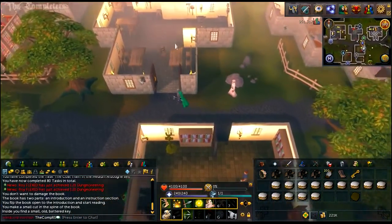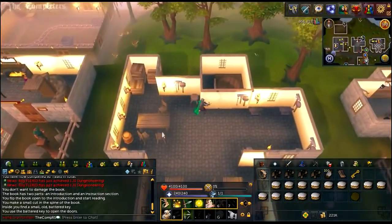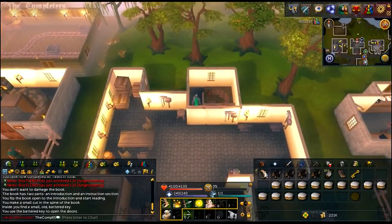Once you've got the key, you now want to head to the building just north of you. On the north side of this room is the secret wall you can now pass through. Once you've done that, head downstairs.